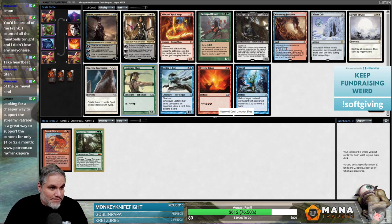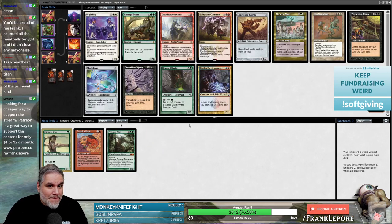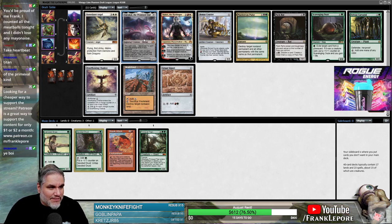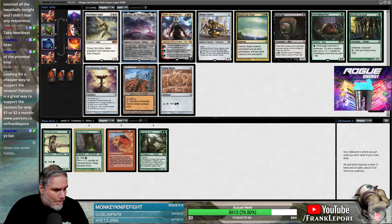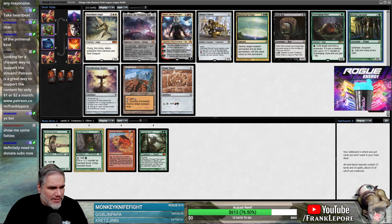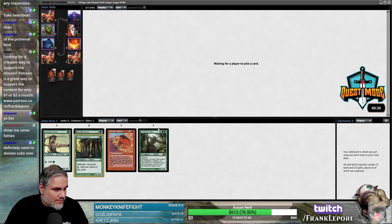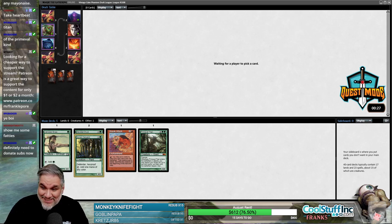I think Llanowar Elves is a real pick. Yep, we're just taking elves and Sneak Attack and big things to sneak into play. Gruul Signet — that's probably better than Emrakul. This Emrakul just doesn't do anything, it just attacks for 13. We also have Sylvan Caryatid which might be better than Gruul Signet here — it's any color, it's probably better, and it's a creature so if we have Crater Hoof it's better; we can sack it to Natural Order.